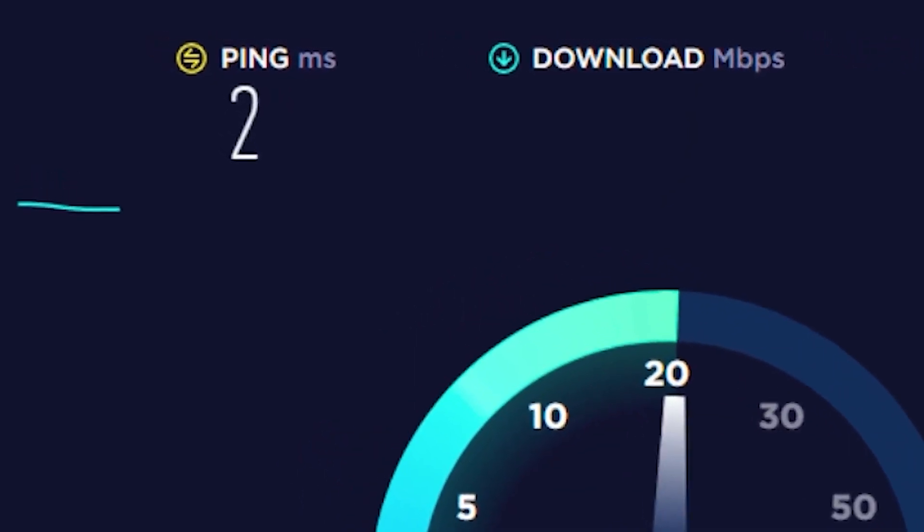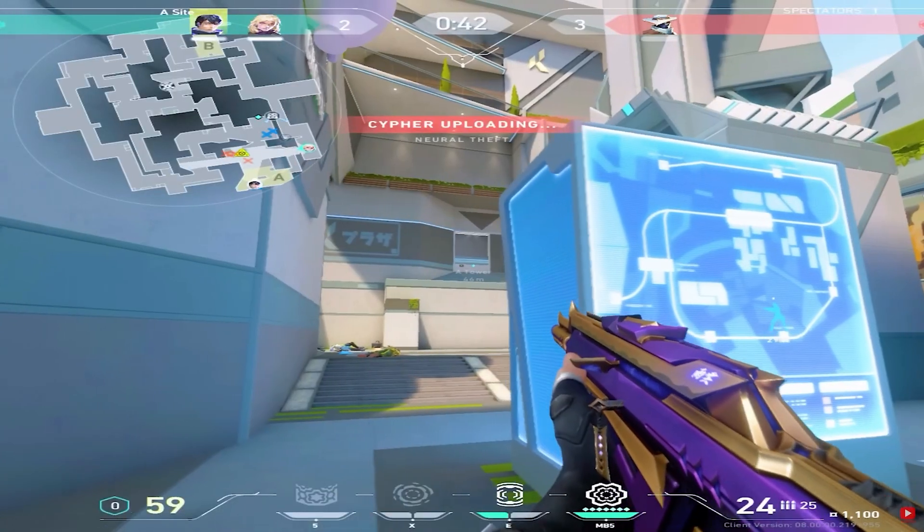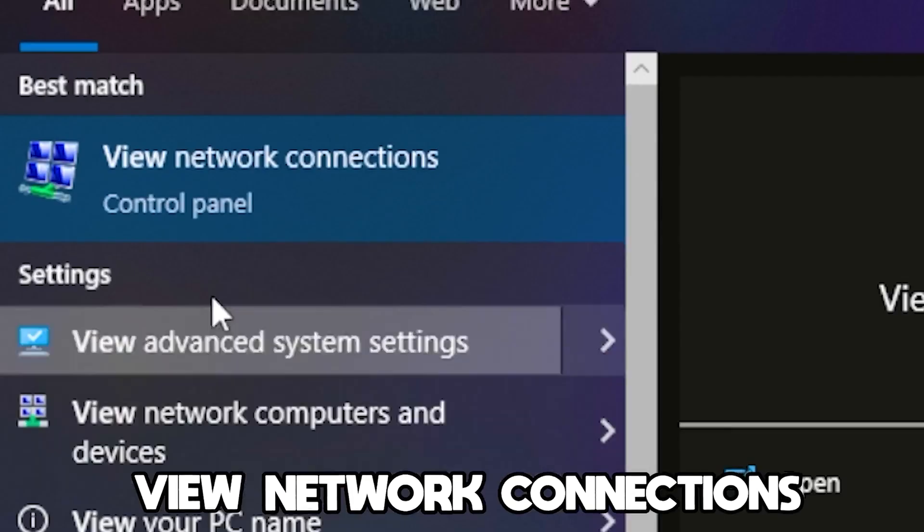In today's video you will learn simple steps to lower your ping in games. Firstly, what you want to do is head over to the Windows search bar and type out 'view network connections'.